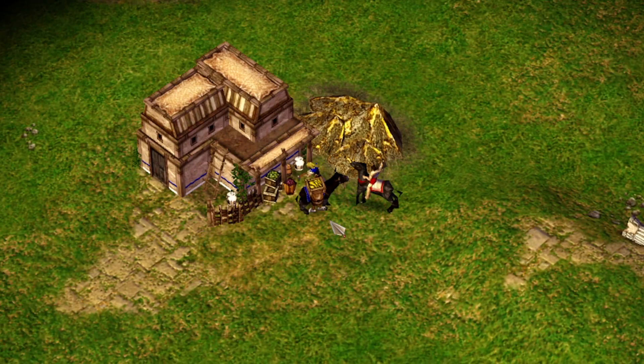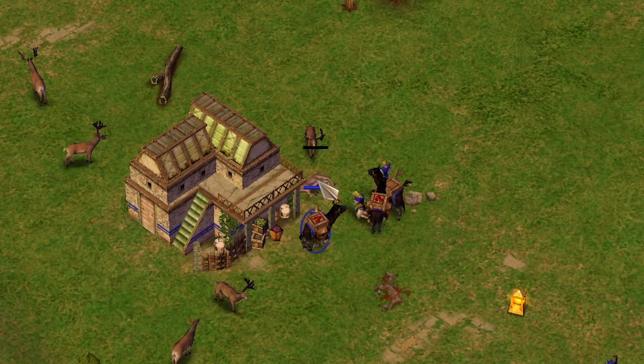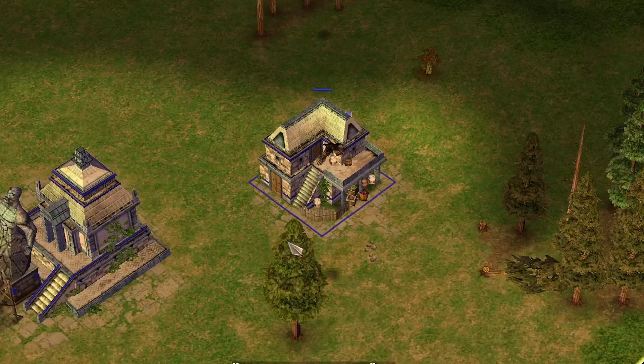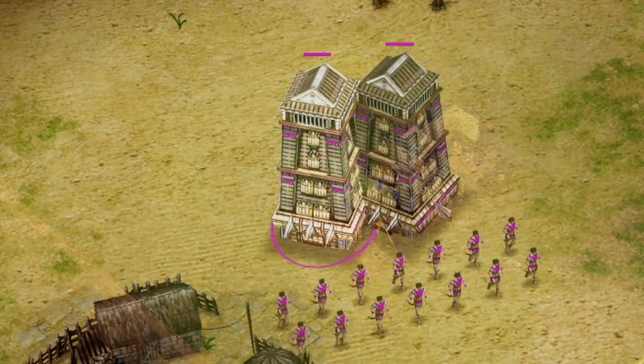Manors: As manors can be garrisoned inside, they're very important to the safety of your citizens. Building manors on your hunt spots and gold mines is the best way to keep your villagers safe. Once you've maxed out at five manors, you can timeshift your manor if you're Kronos, or if you're Rheia or Gaia, just delete it and build it in the new spot.